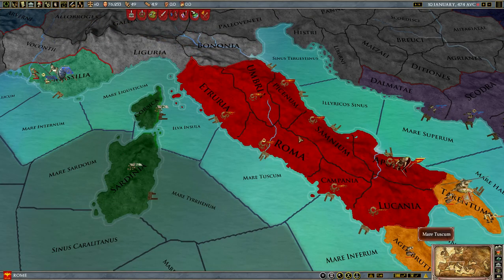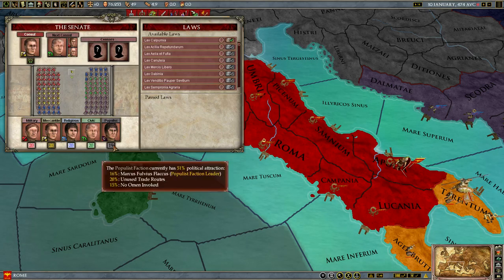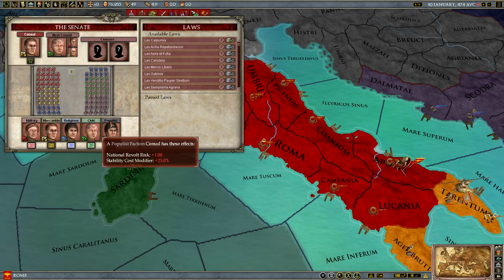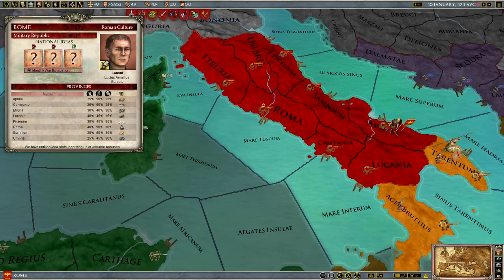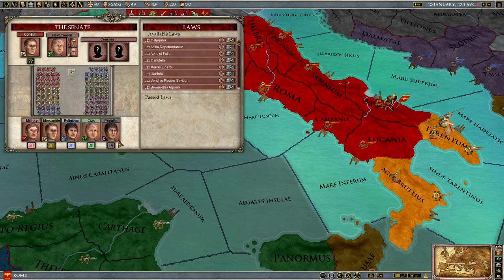You do not want, under any circumstances, the populists to come to power. Not only do they have these negative effects, but every time a populist comes to power it will randomly change one of your ideas. They are hell to go to power — you do not want them. So you need to do everything in your power to keep them out.